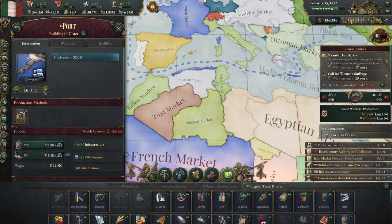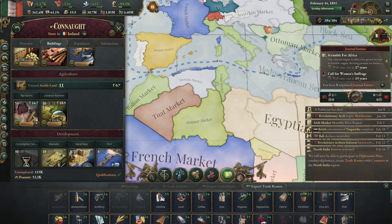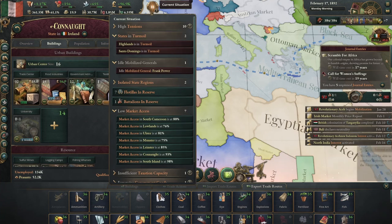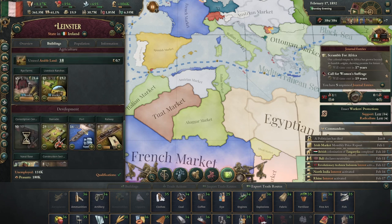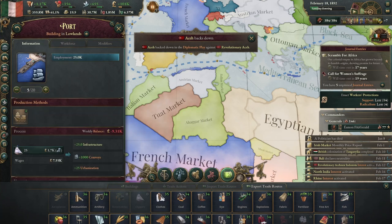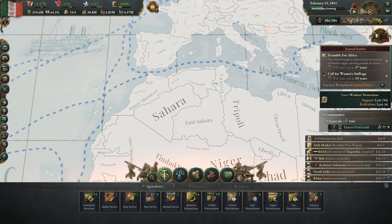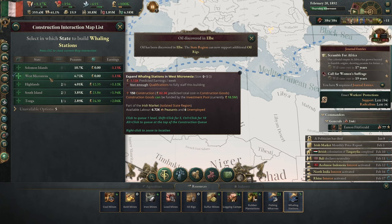We can go to modern ports — that should do it. I wonder why I unlocked that and forgot about it. I don't want to put them all on modern ports just because they're a little more expensive to maintain, but I am going to put some on modern ports. Looks like we could use some oil — I don't know if I have any regions where I can build oil rigs, but whaling stations will provide some oil, so let's get those built out.